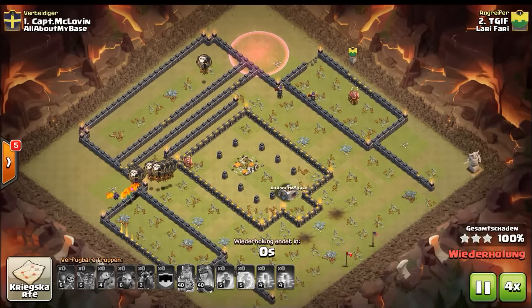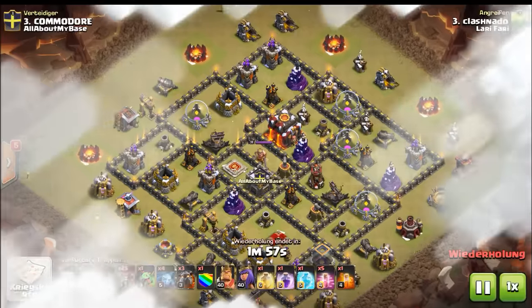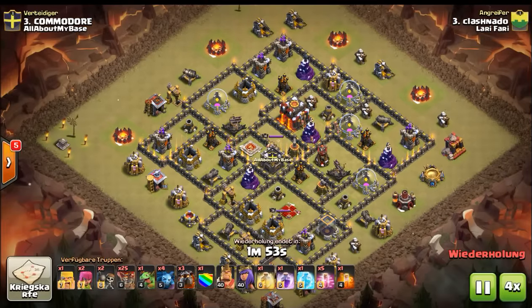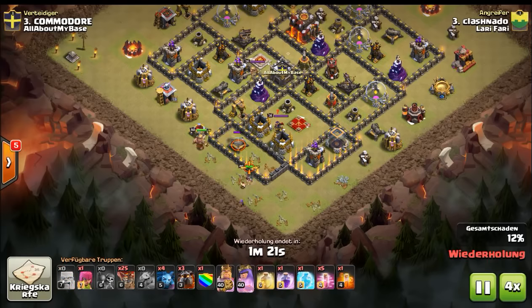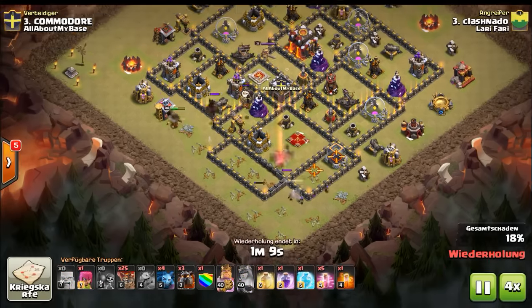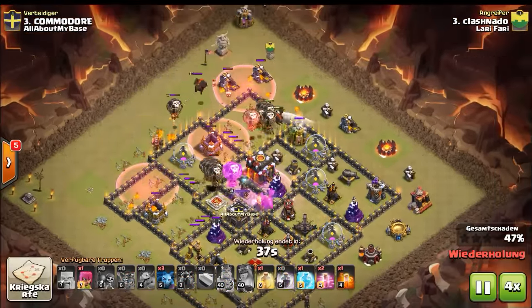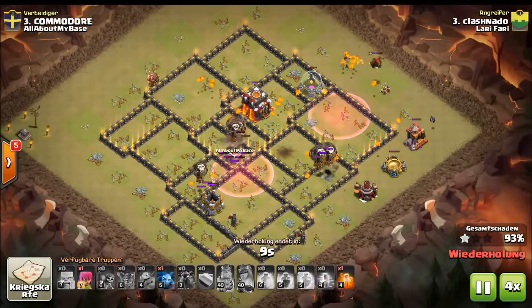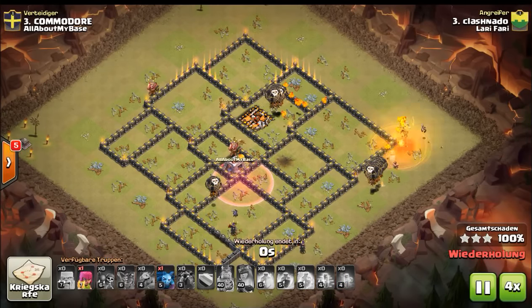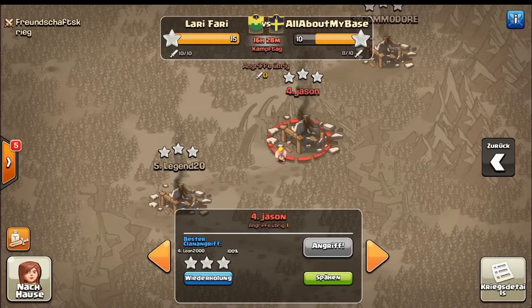There you go — their TH10s were not real TH10s, they were 9.5s. We're showing this at 4x speed because it's so much fun to see. Again, heroes are used to kill the enemy queen and the archer tower. La loon comes out, which won't hurt a la loon attack, and then it's just wild spamming of loons and tapping the screen to play some spells. Wrecks a 9.5 in no time — too easy.